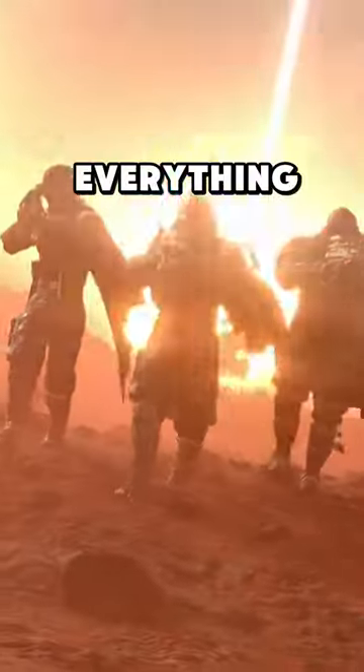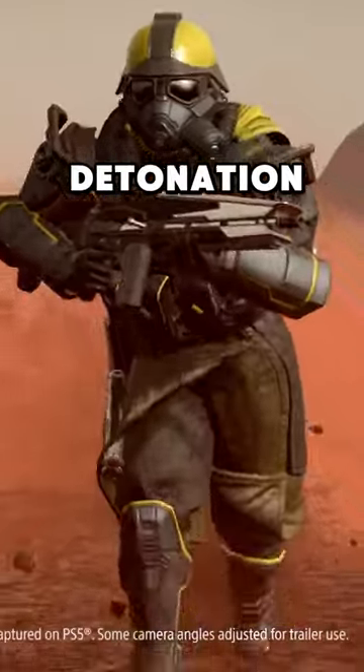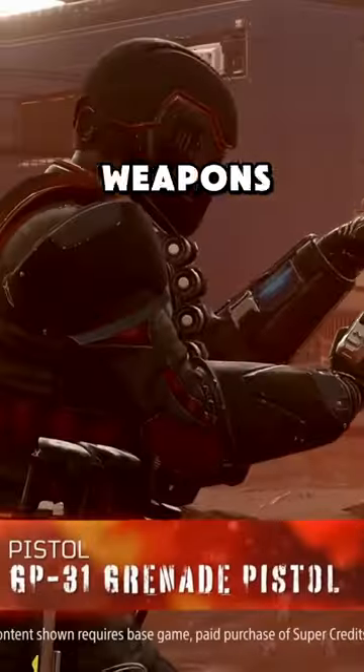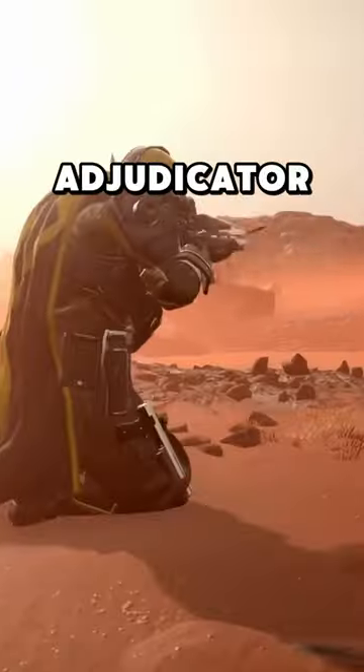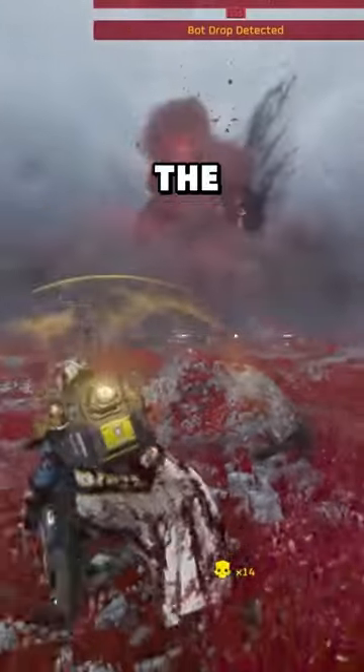New armor and capes. This is everything you missed for the new Democratic Detonation Warbond. The introduction of explosive weapons like the GP-31 Grenade Pistol and BR-14 Adjudicator have made bug breaches and bot drops a problem of the past.